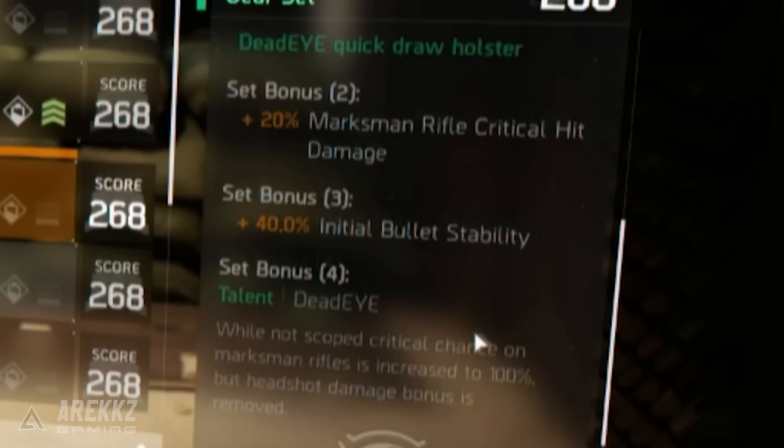Without the headshot damage bonus, shooting someone in the head no longer does extra damage over a body shot. However, with 100% guaranteed crit chance, you can spam shots to the chest from a distance without worrying about hitting the tighter target of the head. You'll reliably do crit body damage every single time, which will likely result in more overall damage — though I'll need to test the numbers myself. That only applies when shouldering; if you zoom in through the scope the weapon behaves normally, allowing the headshot and crit damage multipliers to apply.